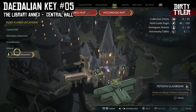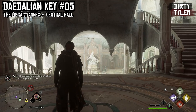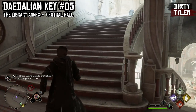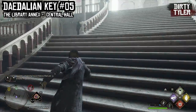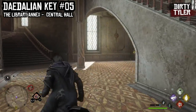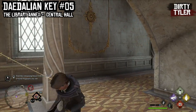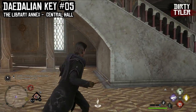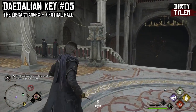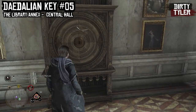Again staying in the Library Annex at the same Floo Flame, the Central Hall. But this time instead of going down the steps, go left and run up the staircase. At the top take another flight of stairs up and then another. When you get to this section just run past the final staircase and you will find the Daedalian Key just underneath that stairwell. When following it, it'll dart left but stay on the floor below — hang right and find the cabinet nestled in there.